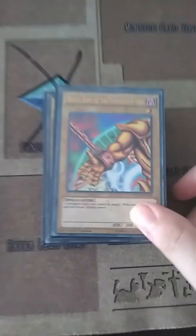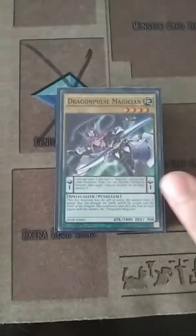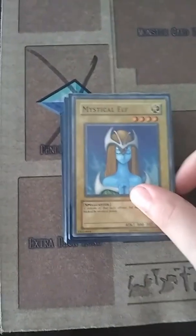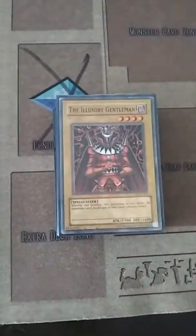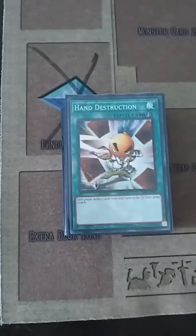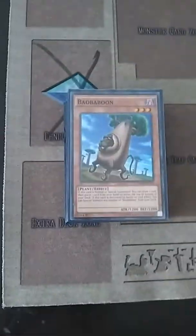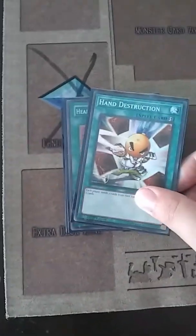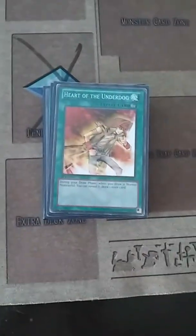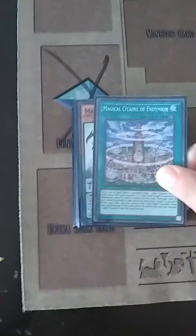The Right Arm of the Forbidden One, Dragon Pulse Magician, Mystical Elf, Pot of Duality, The Illusionary Gentleman, Hand Destruction, Balbaboon, Neo The Magic Swordsman, Hand Destruction, Heart of the Underdog, Heart of the Underdog, Swift Scarecrow, Magical Citadel of Endymion.